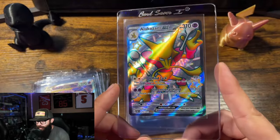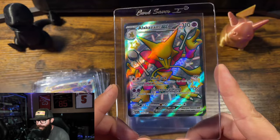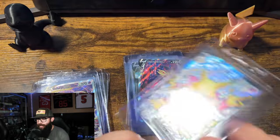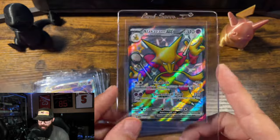This was one I pulled — a little bit lesser value. The Alakazam EX from Paldean Fates. I have this one high chance at a 10, low chance at a 9. Cool looking card.